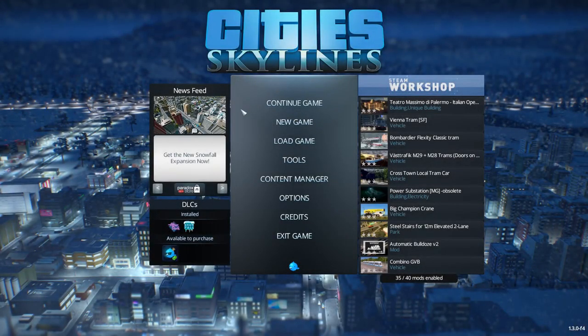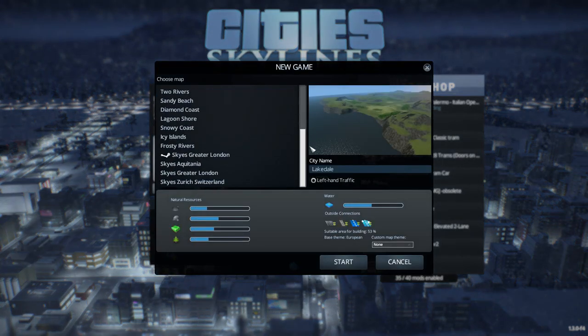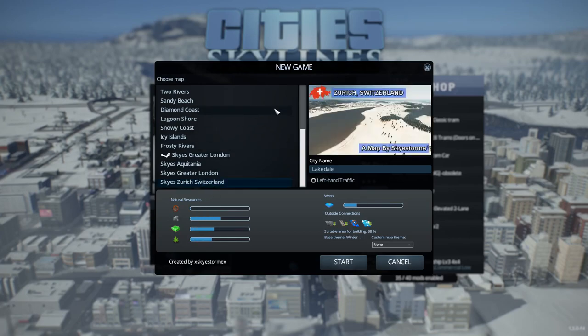Welcome back guys — boy have I put some hours into that map, but it is complete. The Zurich map is complete and we can actually start the game. It's called Sky Zurich Switzerland and it's uploaded onto the workshop, you can go download it yourself. I've put loads of fertile land in the mountainous areas where there's farmland, lots of trees, all the outside connections. It's a winter map, 88% buildable area — loads of stuff to build. Let's jump in.